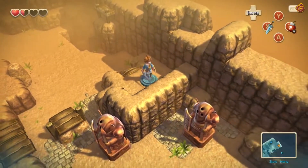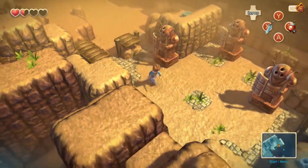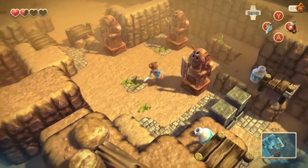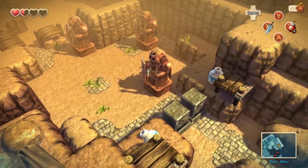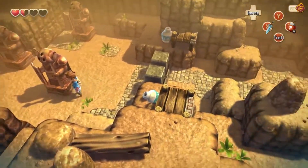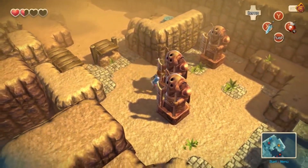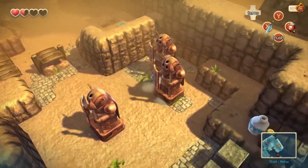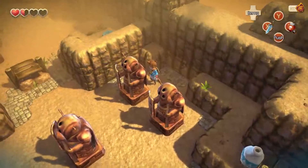This will reset the statues — we put the statues in a certain order. So how do we do this? I assume one's gotta go there, one's gotta go there, and where the other one goes I have no idea. Oh, nearly three patches of grass. Alright, we're gonna go ahead and push this one onto this, and then this one down. Is that correct? Ayy!